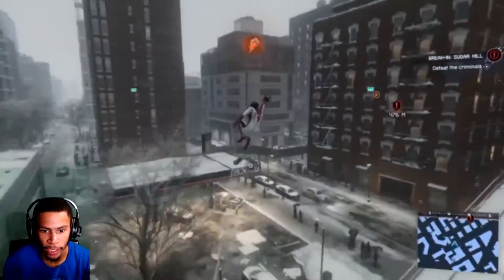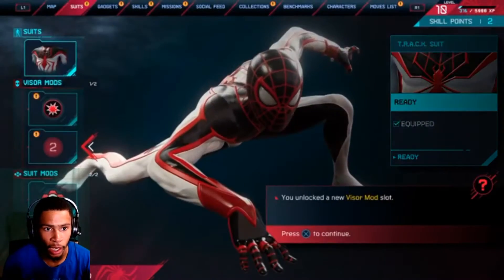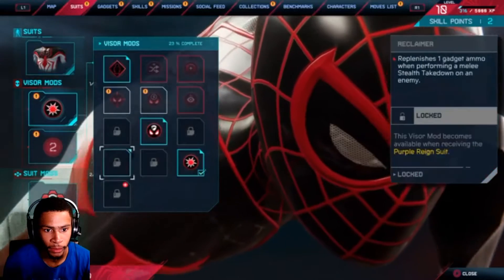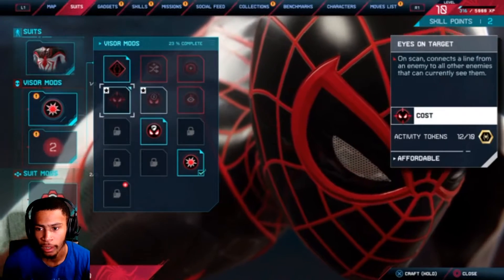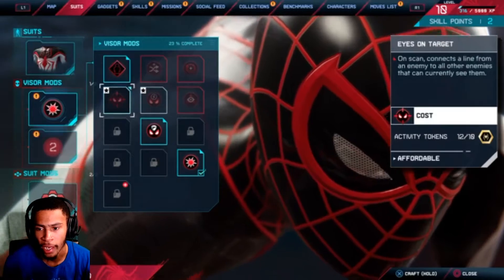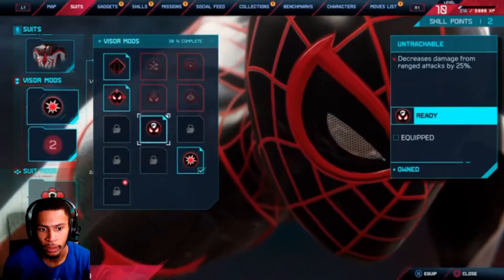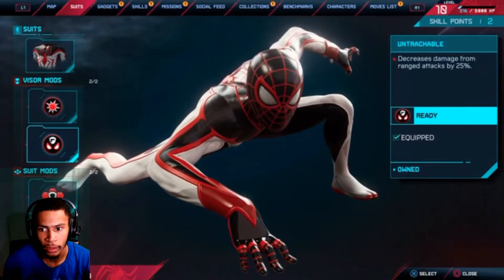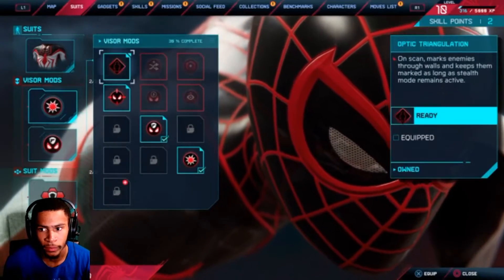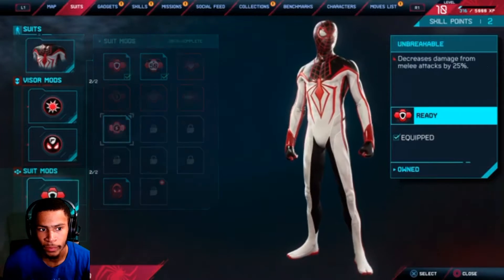I'm gonna do this break-in, but now I can talk about it. Three new visor mods — I don't even be upgrading this stuff. Energy left behind a successful Venom attack becomes visible and can be absorbed. On scan, it connects a line from all enemies to all other enemies that can currently see them. I already got that one. I'm gonna rock with that one.